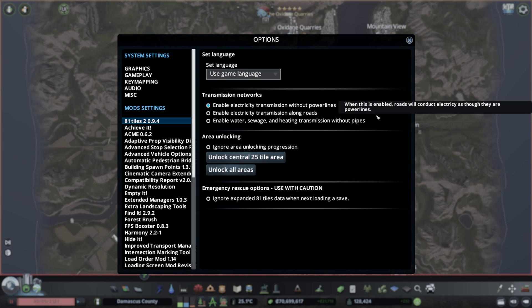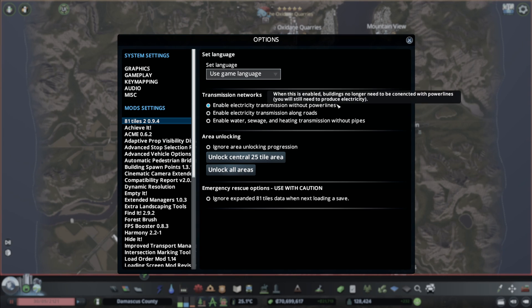This mod also gives you some extra options: you can use electricity without power lines, or just transmit electricity along the roads, which I think makes a lot of sense as it is what happens in a real world situation.